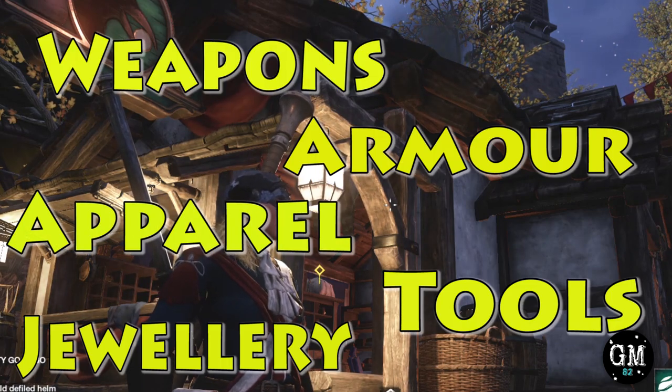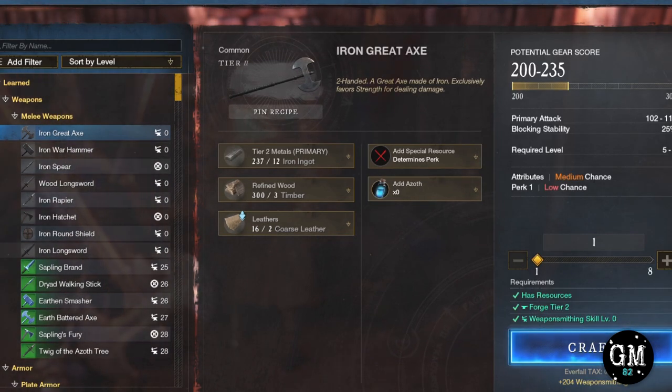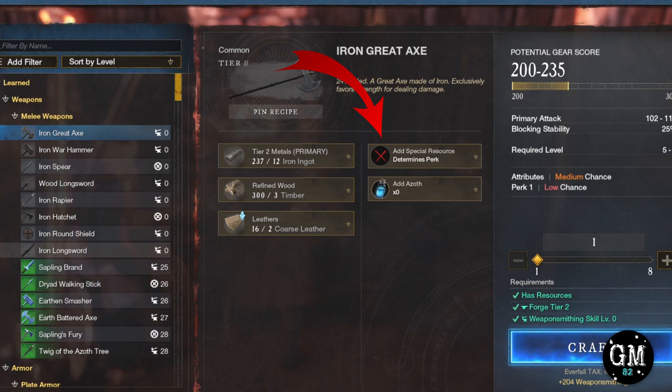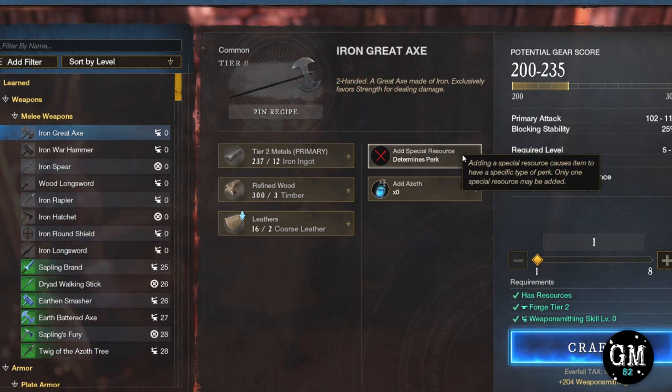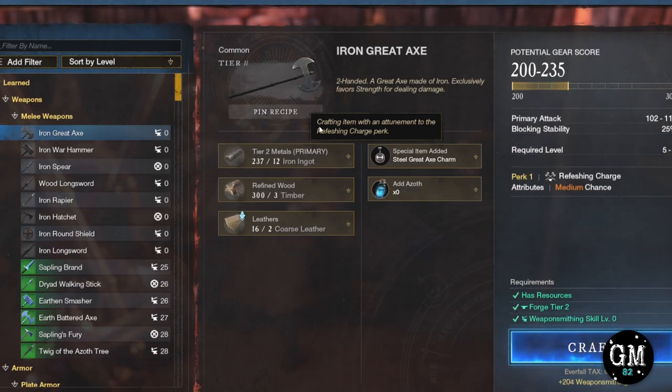But how do you use them and which ones are better? Using them is fairly simple. When crafting an item, you see a dropdown option if you can use a crafting mod. Click on it and you'll have a visual of every crafting mod that can be used for that item. The highlighted ones will be what you have; the darkened out ones will be what you don't have. Each mod gives a different individual attribute or combination of attributes.